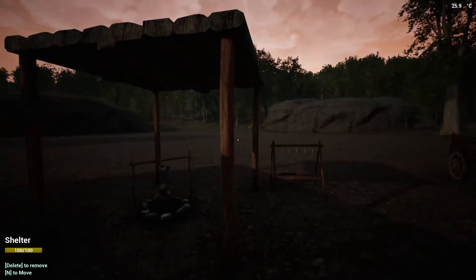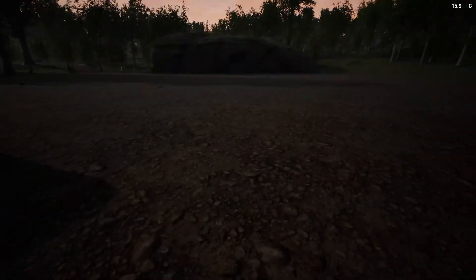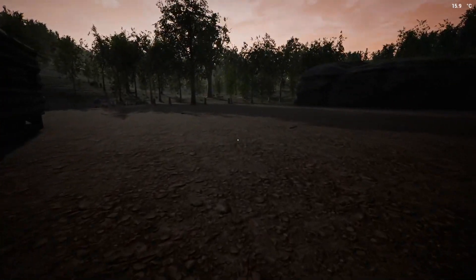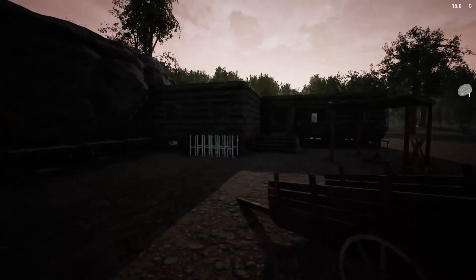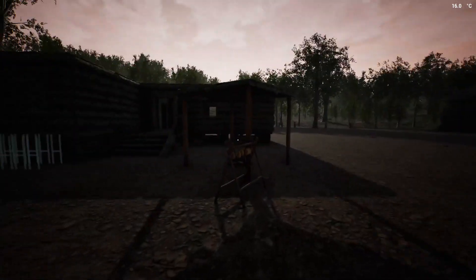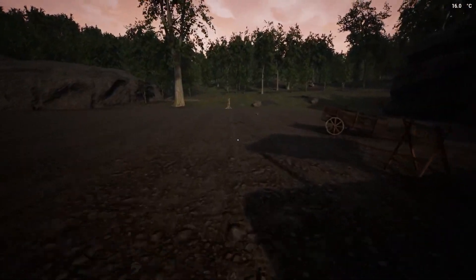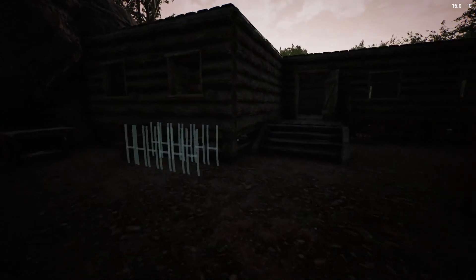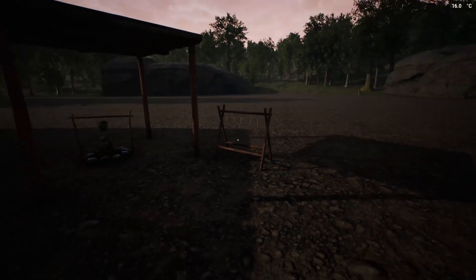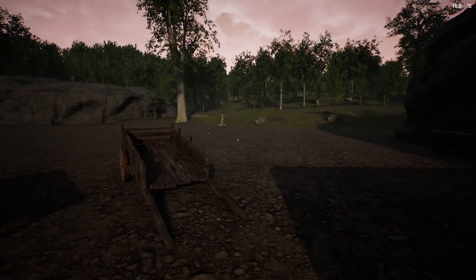Welcome to another episode of The Infected. We're in part two of version 5.0 that came out on a Monday. When I left you guys I was in the process of building my base and I have finished it. This is just the first part of the base — a good standard base to get started in. It is day five, 6:35 a.m., and day five is when the vambi starts showing up at your camp.